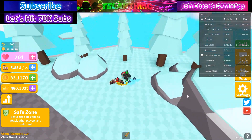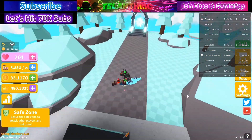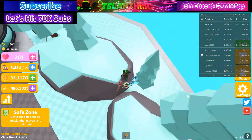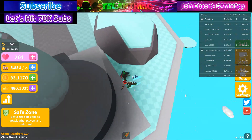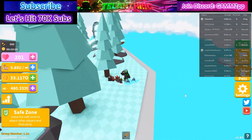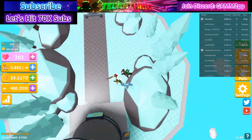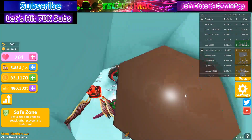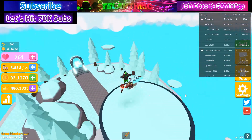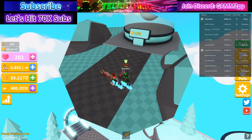Hey YouTube, welcome back to another video. In this video I'll be showing you guys how to get the best class fast in Saber Simulator — that is the angel class. You'll probably be able to get it by the next update if you do all of these strategies. Make sure to subscribe with notifications on because I make a lot of Saber Simulator videos and I'm trying to hit 70,000 subscribers. Join the Discord server — link is in the description.